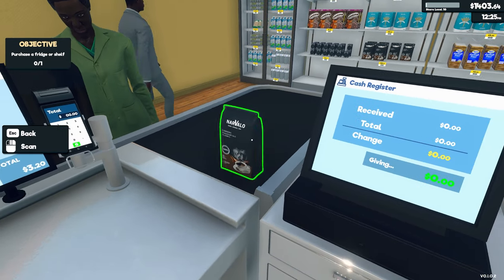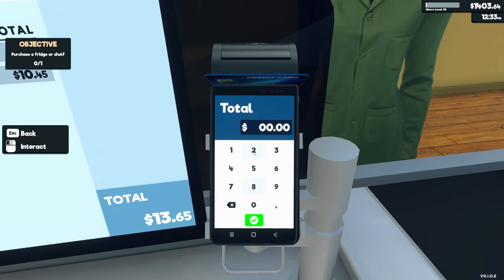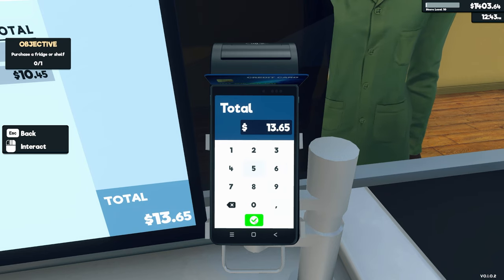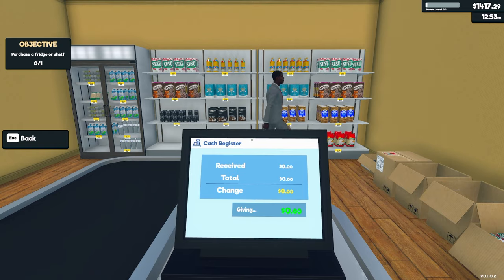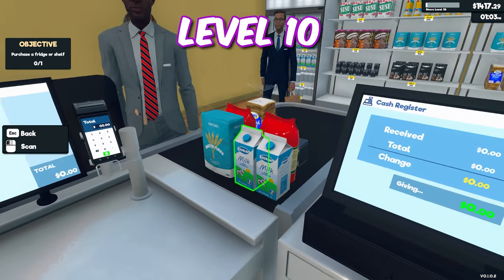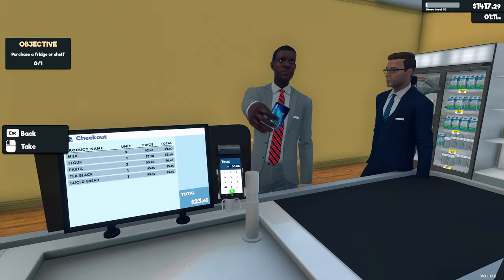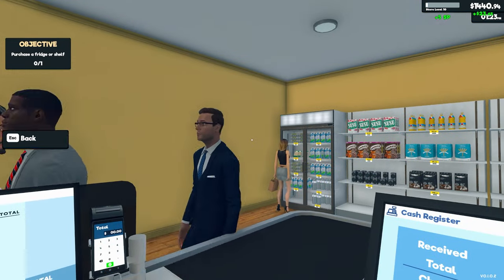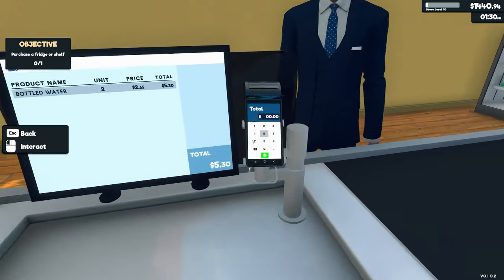I heard that when the game first came out there was some kind of placement glitch, but they got right on it and did a hot fix the same day — kudos to the developers for that. Other than that it's running flawless. We've got level 10! I can get out from behind this cash register because customers are coming in hot and heavy.